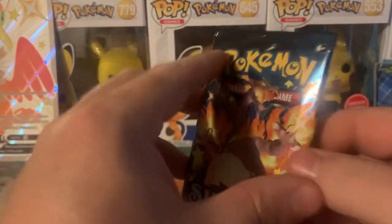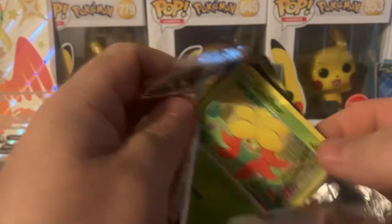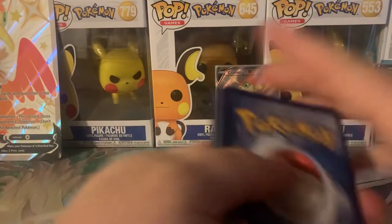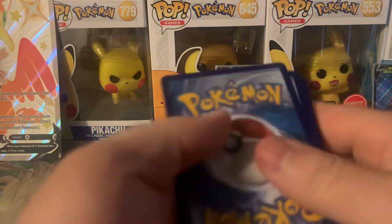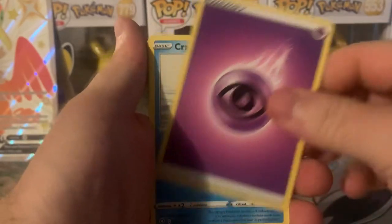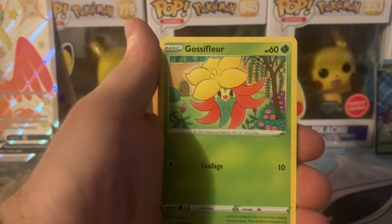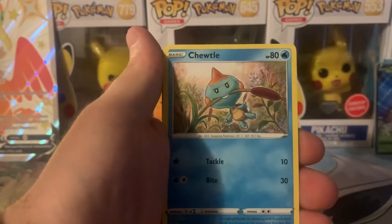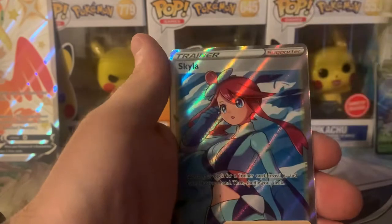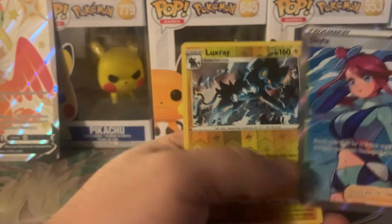Alright, last pack — Shiny Charizard pack artwork. Code card. Four cards, last card. Kramer, Rusted Sword, Gym Trainer, Gossifleur, Cacnea, Chewtle, Eevee swimming, Nickit. Got ourselves a Full Art Trainer and a Reverse Luxray.